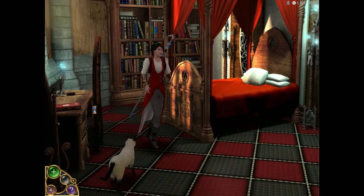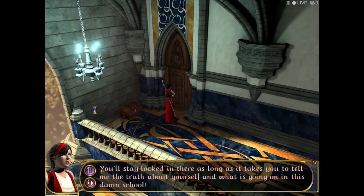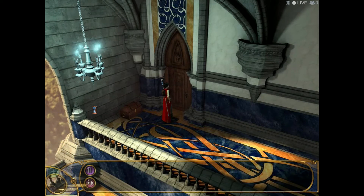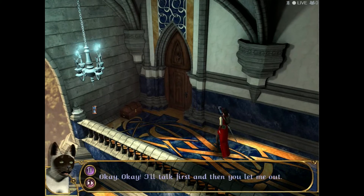What am I gonna do? You'll stay locked in there as long as it takes you to tell me the truth about yourself and what is going on in this school. Promise me that you'll let me out first, then I'll explain everything. Okay, I'll talk first and then you let me out. My name is really Zack, but I'm not a teacher's familiar — and here we go with the memory.